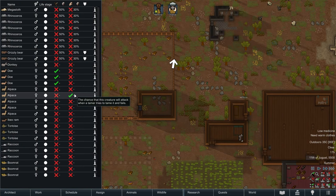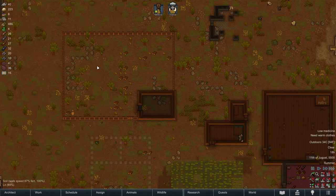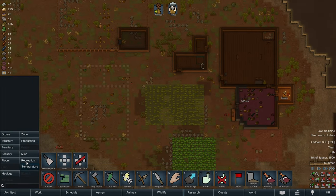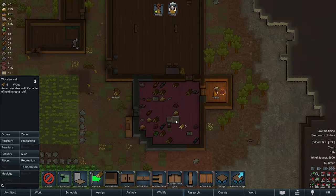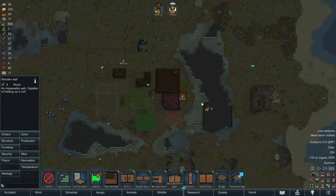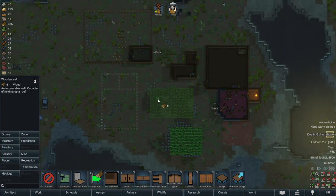We should be taming some other alpacas as well — Manyaka should hopefully be on it. I think we have some spare time so we're going to go ahead and start building our supply cupboard. Now that we have our pantry, dining room, and kitchen sorted out, and our growing area right here, I think we're going to have houses up here and our pasture here.